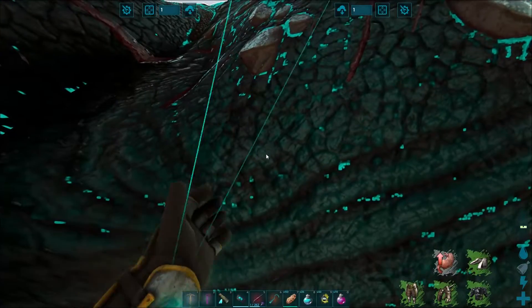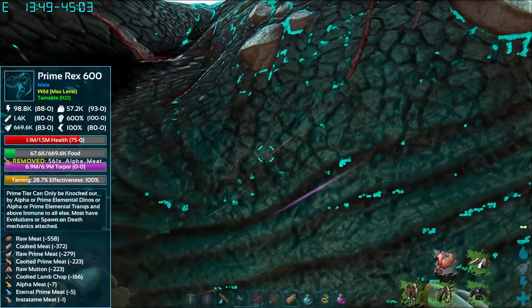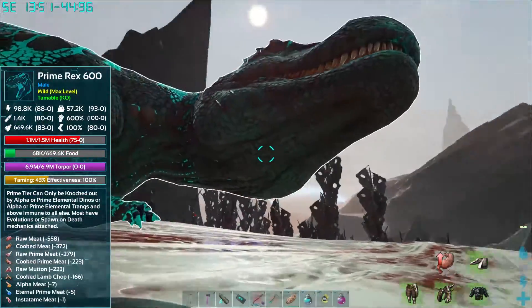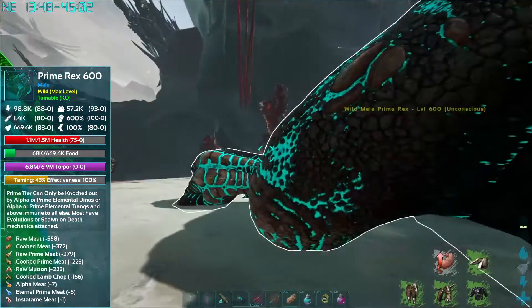As long as nothing comes and messes this up, we got this. Bam — take that. This is a female, this is a male — look at that, we're in business! Male, female, good to go. We're gonna be good friends. We'll get us some primes breeding.